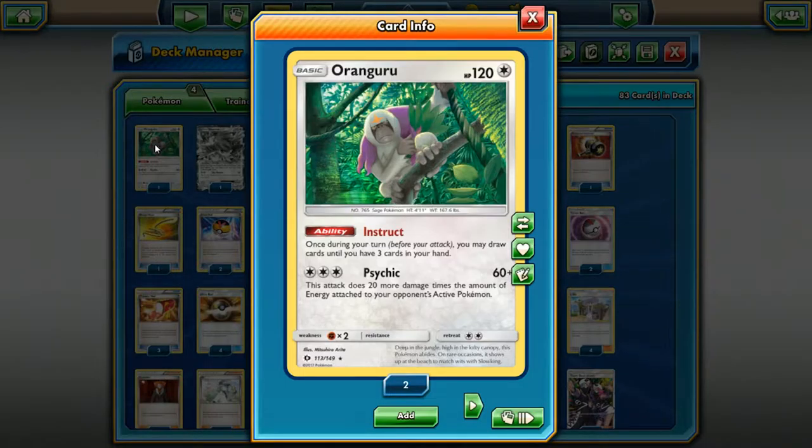First off we got Oranguru, which just came out in Sun and Moon. This is including cards that came out in Sun and Moon — they've been out for a while and I've got a chance to see what they can do and how they interact with the current meta. Oranguru is a very good card — not to replace Shaymin or Octillery, but it functions on its own if you're playing a deck and you find yourself being down to a low hand size very frequently. Oranguru is a great card to play because it's a Basic, so you can search it out with things like Nest Ball or Ultra Ball.